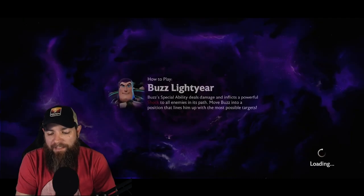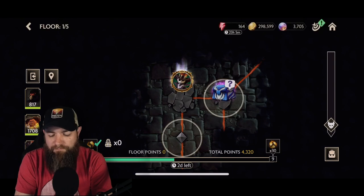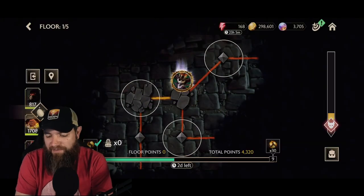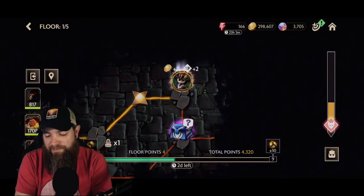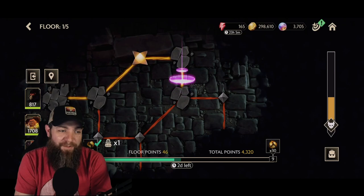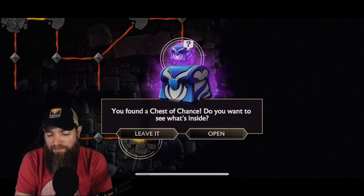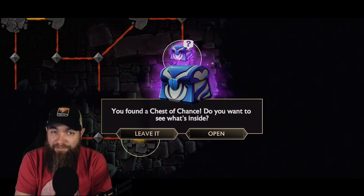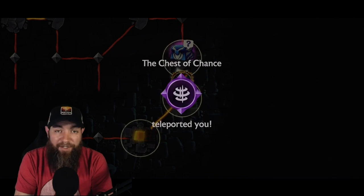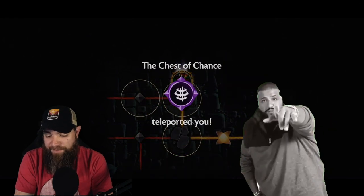Now let's go back in on a lower difficulty for a quick run to demonstrate bags. Going into the dungeon, we start opening bags for buffs. Right away we get some dungeon energy from a bag — that's another thing to be aware of: bags can give you more energy, making your dungeon run take a little longer. Then we get a teleport chest. This is one of the annoying outcomes that sends you off to a random location on the map. I always recommend getting any nearby artifact first before opening a bag, just in case.